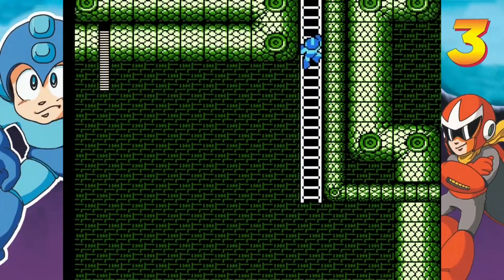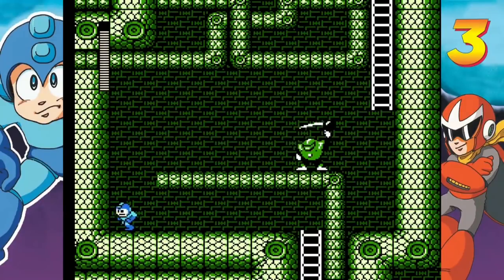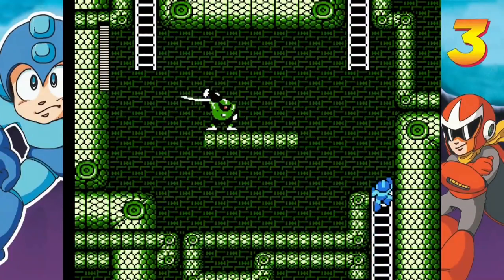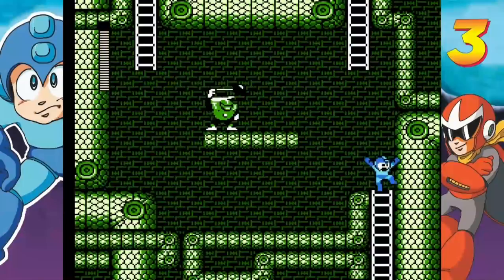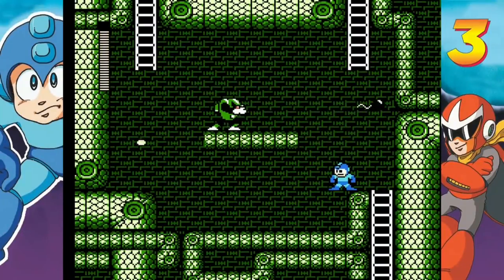More of that slowdown. All right, more Hammer Joes. Up we go. All right, let's go up this ladder and find out what's in the mystery crate. Oh, a one-up! Oh, another one-up! Thank you, mystery crates. An E-tank probably would have been nicer, but I'll take what I can get as long as it's not useless weapon energy.